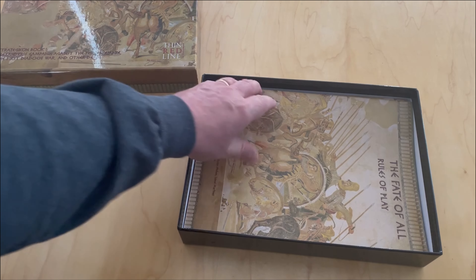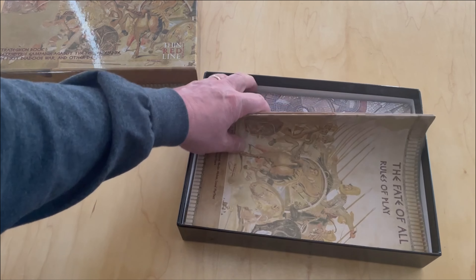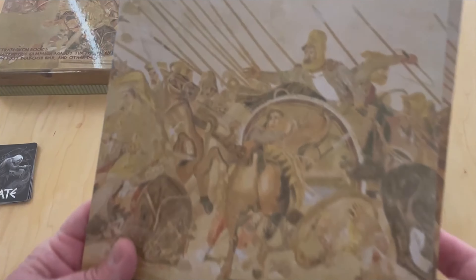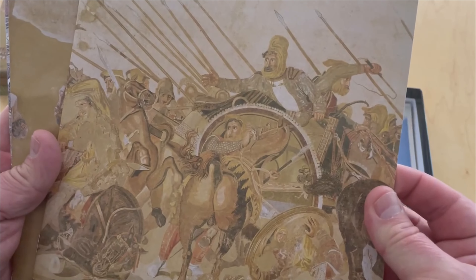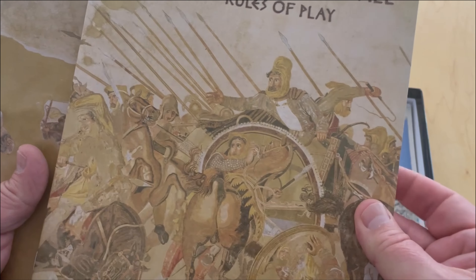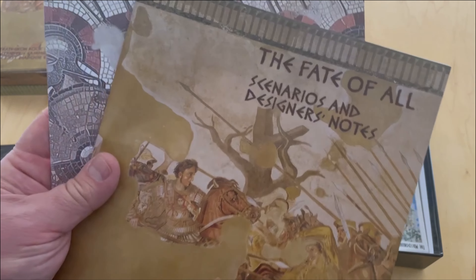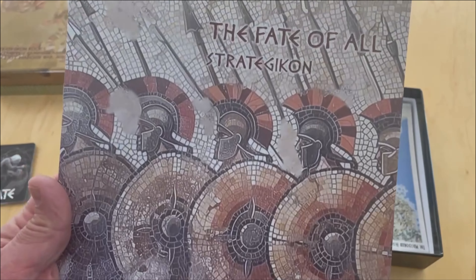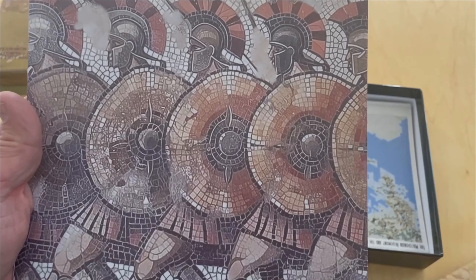So the game does use cards in the design. The next thing you'll notice is there are a ton of booklets — there are three of them. One is the rules of play, and there you have that mosaic picture again on the front. And then here you have the scenarios and the designer notes, followed by the Strategicon.